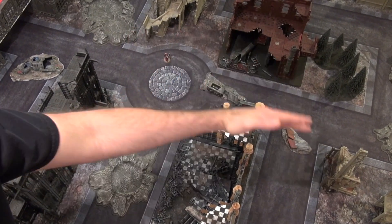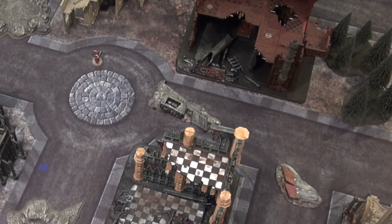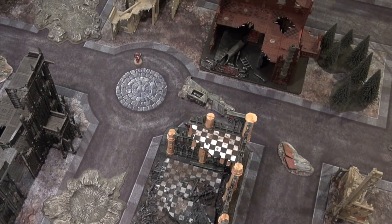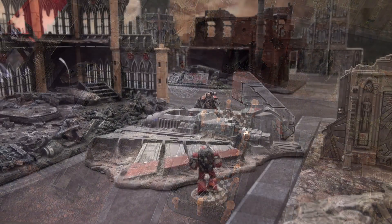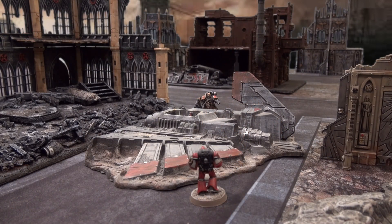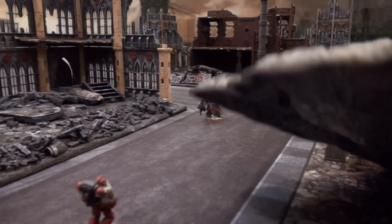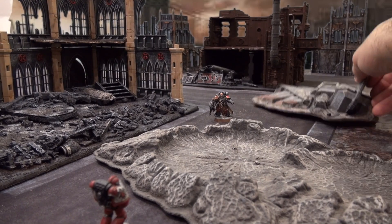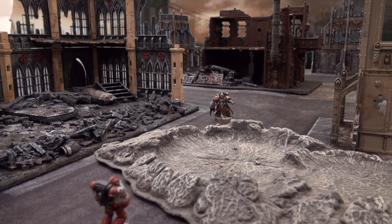Everything else from every angle is very short, and it's going to force you to maneuver a lot more to get to your objectives. If you're playing a sit-on-objective-style game, it might hold some good cover for you to kind of wait for your enemy to come to you. What has happened, though — and I've seen a lot especially in the tournament scene — is we have continued to make 4th edition terrain. We might get a couple blasted ships, some craters, maybe a couple ruins positioned in a certain way, and that'll be our terrain.